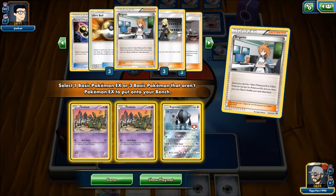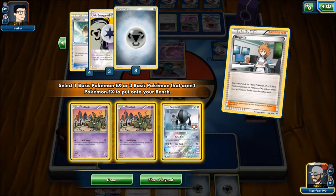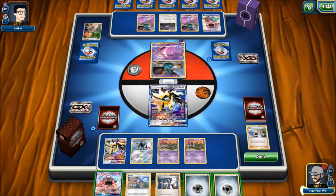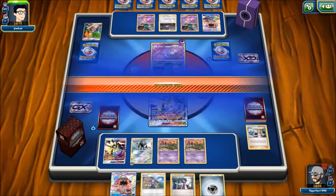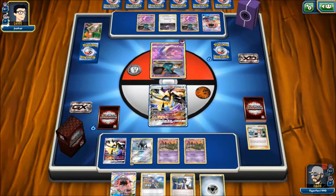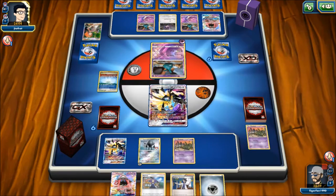We check prizes — Garb and Max Elixir are prized, opponent has Ultra Ball prized, all four Float Stones are accessible. Not terrible prizes. We attach energy to Registeel and pass — can't get enough energy on Duskmane Necrozma this turn. Opponent plays Parallel City. We discard a Trubbish from our bench. Opponent gets Garbodor with Trashalanche online. Since we've been sick, brain's a bit slow — we realize Garbodor milled one of our Garbotoxins.